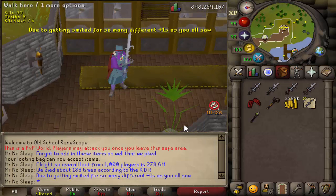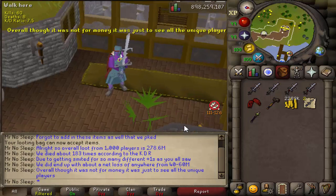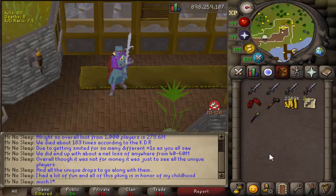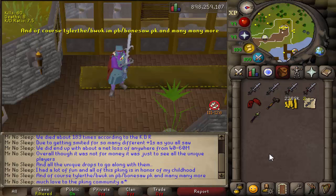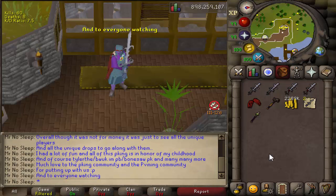The overall loot from 1000 players comes out to be 275.6 million - absolutely exceeded my expectations. That is on average like 275k per person. We died about 183 times according to the KDR, and we did get smited for a lot of plus ones which you guys will see in the upcoming blooper and death video. Overall though, we didn't really make too much money - I would say we lost anywhere from 40 to 60 million. Certainly not cheap to PK these days with food, potions, runes, gear costs, and losing plus ones. But in all honesty, this video had nothing to do with making a profit. This was all about making memories and doing what I enjoy most - PKing. Thank you very much for watching.